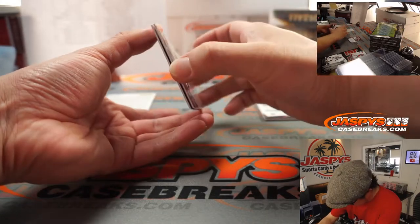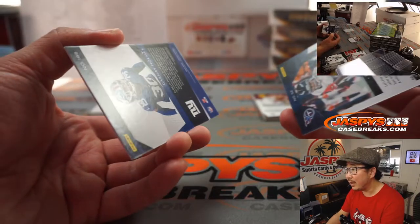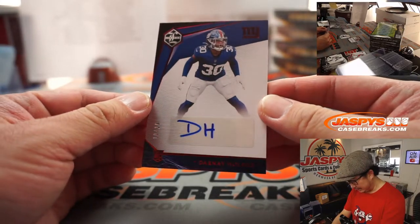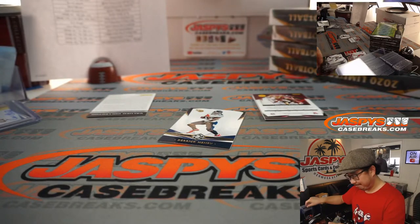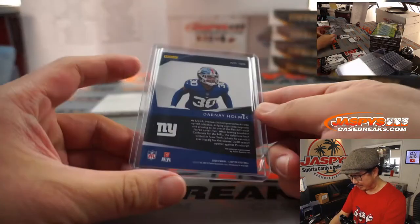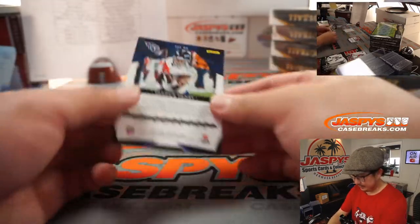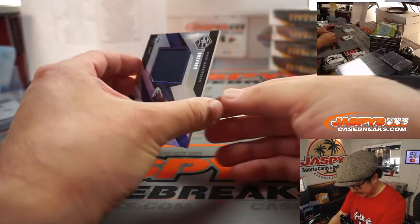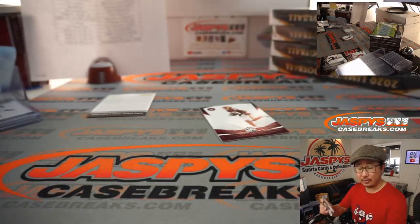Behind — kind of stuck together, that's why I was having trouble with it. But that reveals Darnay Holmes, 10 out of 10. Darnay maybe needs to come pay us a visit at Jaspi's autograph camp. That goes to Jose and the Giants. There's Derrick Henry. And behind Kendall Fuller to 49 is going to be the Relic Van Jefferson, 107 out of 199 — Patrick with the Rams.